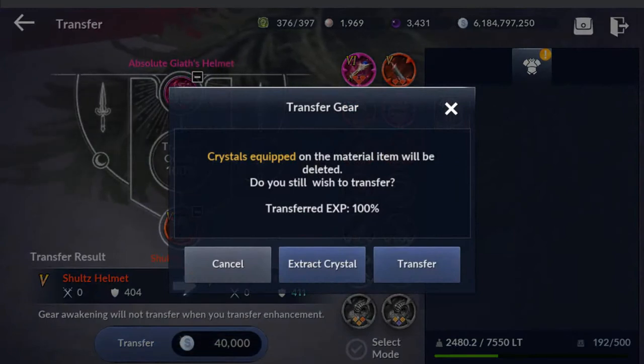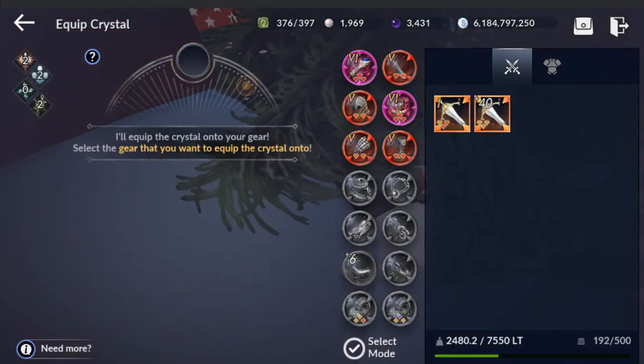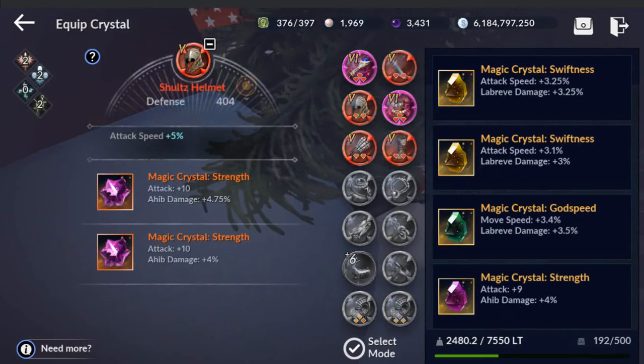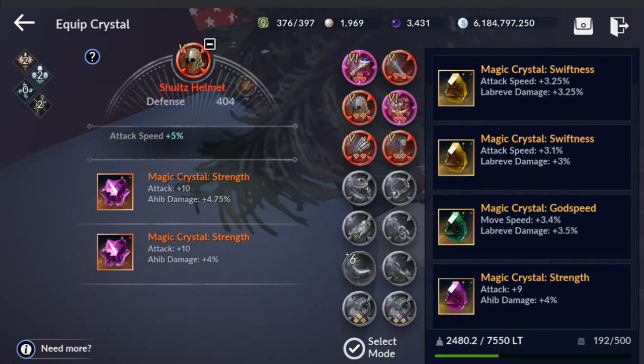This is what I wanted to show you: crystals that are equipped on the material will be deleted. You busted your butt for these crystals — you need a plan for this. You need black pearls to remove those crystals. And, of course, the experience is 100%, so no need to use crons. It says: do you want to extract the crystal or transfer? Yes, we're going to extract the crystal. Let's go back and select it. I don't want to farm to get them back again, so I'd rather extract them.